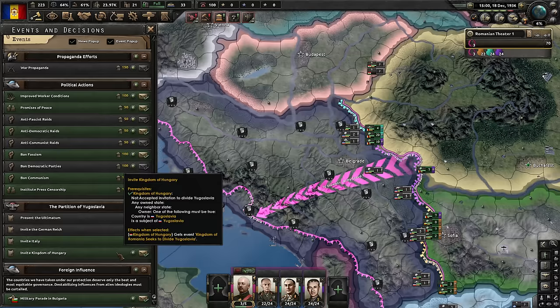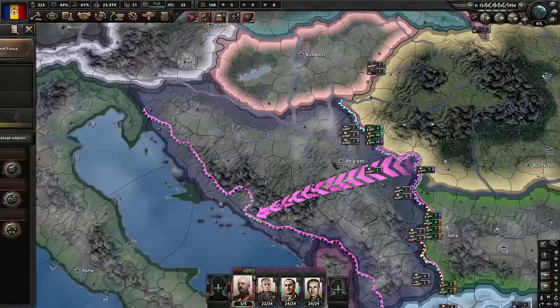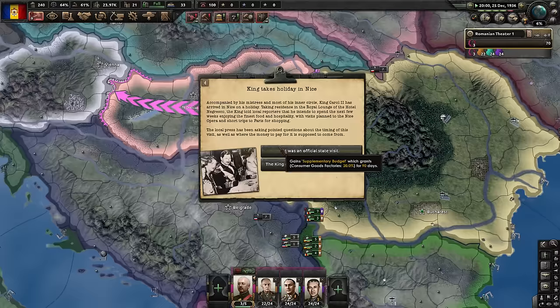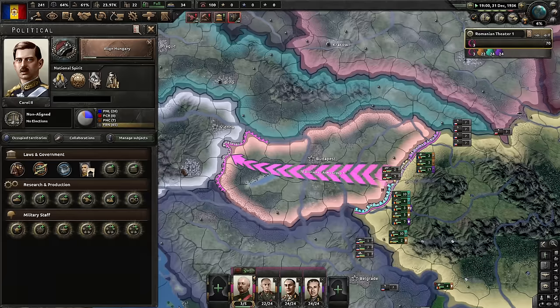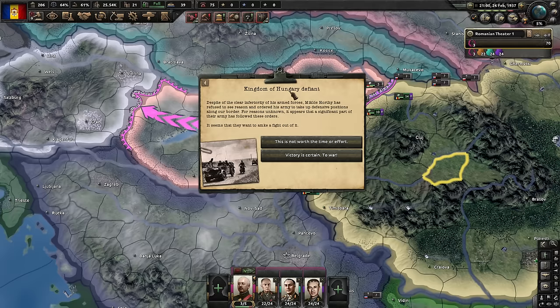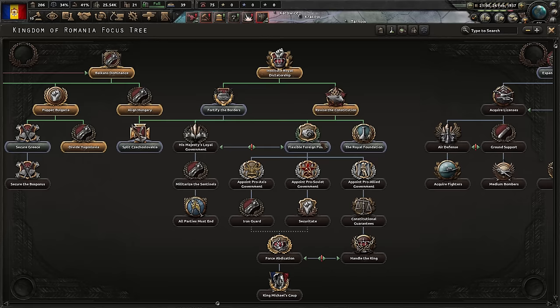Let's try and take over Hungary first and gather up some political power, because these claims will take some political power. I forgot to click 'Align Hungary,' so we're a bit delayed. Let's hire an infantry expert. I should be gathering more political power — if I go to war, I want extensive conscription and war economy. Kingdom of Hungary defiant — victory is certain. To war! We get an immediate war goal against Hungary. We don't need to call Bulgaria.